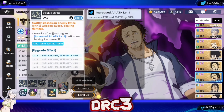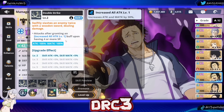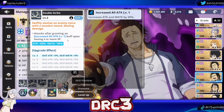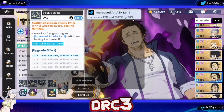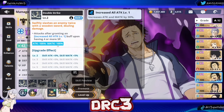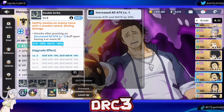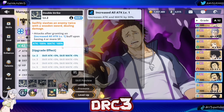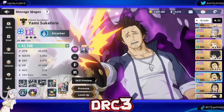Starting with his skill 1, it is called Double Strike, and he attacks after granting an increased all attack level 1 buff upon having 4 or more SP. SP stands for special points in his special point gauge, and this is a single target attack. Basically he's going to get an extra 30% attack when he's attacking with this skill. It's really strong, and more often than not, if you build him right and use him correctly, he is going to have more than 4 SP in his special gauge.